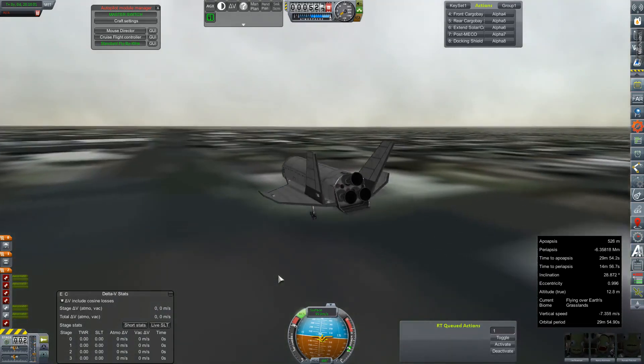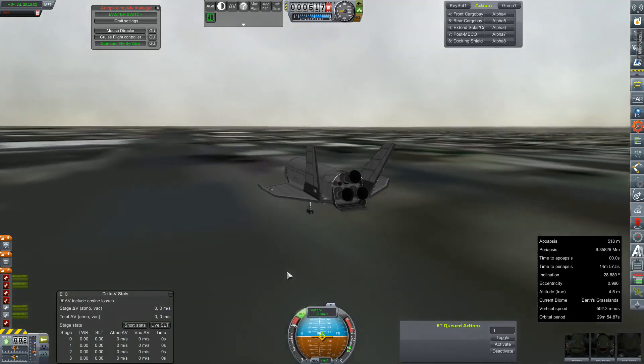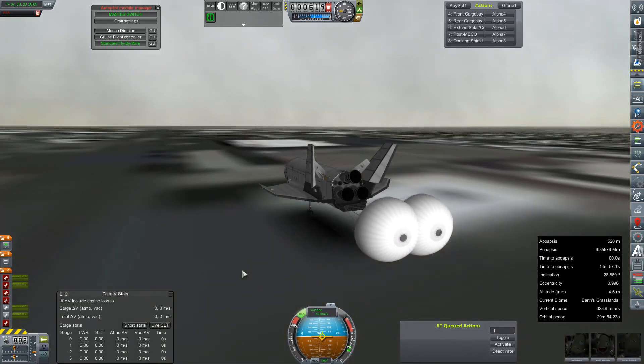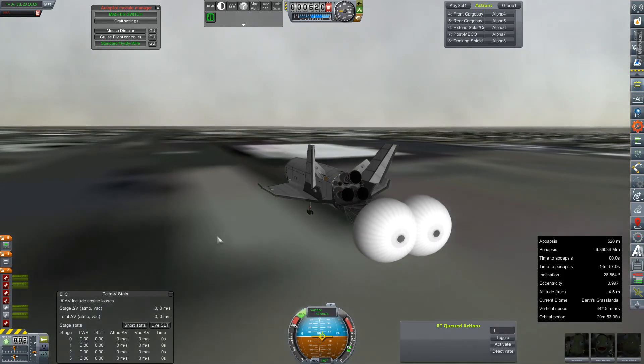Just put it on the ground. A little rough, but seven meters per second on touchdown. The landing gear will need to be rebuilt. Chutes are out, brakes are on. Butt flap is intact.